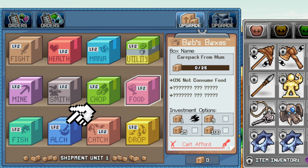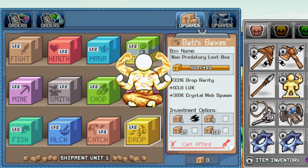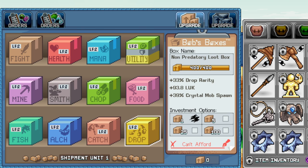With alchemy, you can have kind of a choice later on in the game if you choose to go that path, but spending those boxes on that specifically is not going to be really a priority. The only difference I would say would be for the maestro and the journeyman — you want to instantly put all your post office boxes into the non-predatory loot box, which gives you drop rarity, luck, and crystal mob spawn.